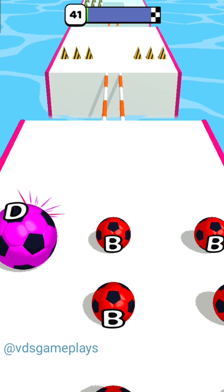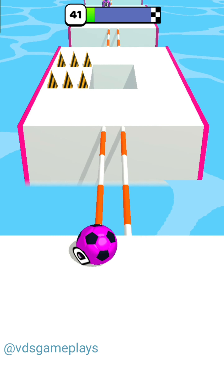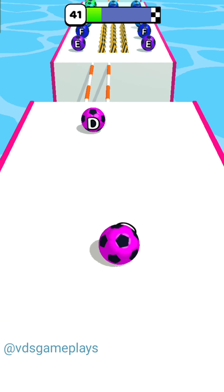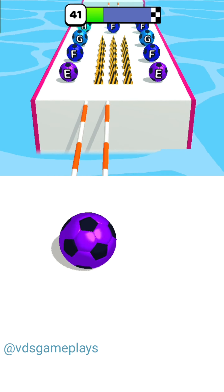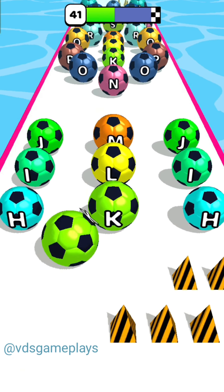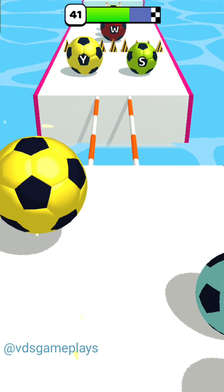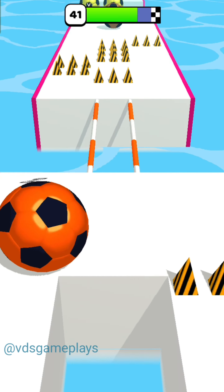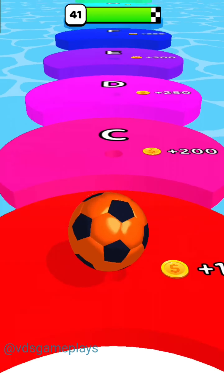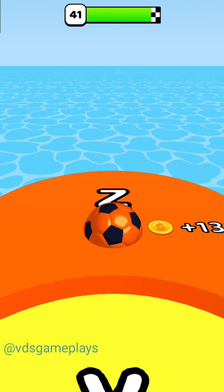Hello guys, welcome back to our channel VDS Gameplay. Today in this gameplay video we are playing A to Jet Run, ABC Runner 2048 ball game. It's a similar type of game we have played on this channel — very interesting with very good graphics. We are playing level number 41. We have to select the same color ball and same alphabet ball and merge them to get a higher level ball.